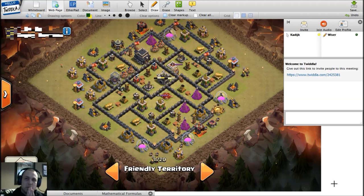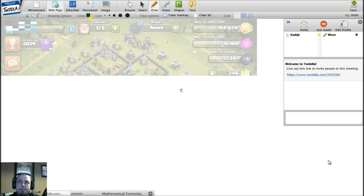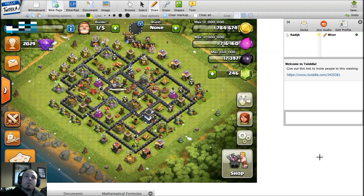The whole base needs a redesign - there are just too many valuable targets available for not a lot of cost. But overall, for an early town hall nine, this is a very good base. Keep it up - you're showing a lot of potential. The loon trap is very well placed, spring traps are very good, doubling up the mines, having it earthquake-proof - those are things a lot of new town hall nine players don't even know about. Great job, keep it up. Moving on to the next base.